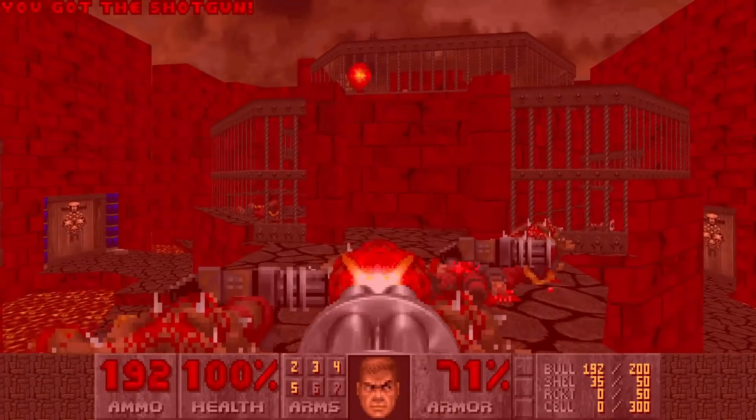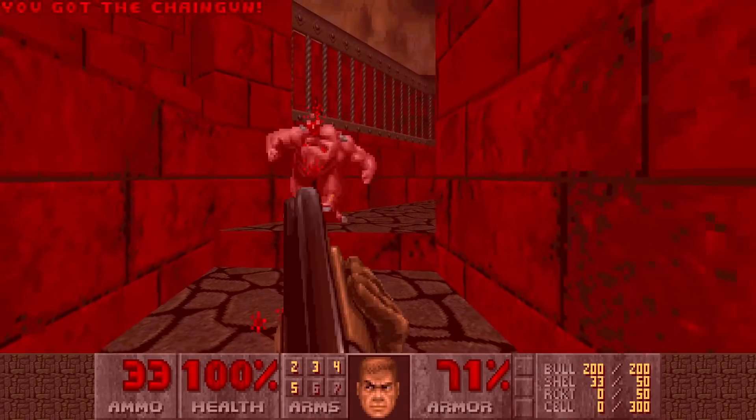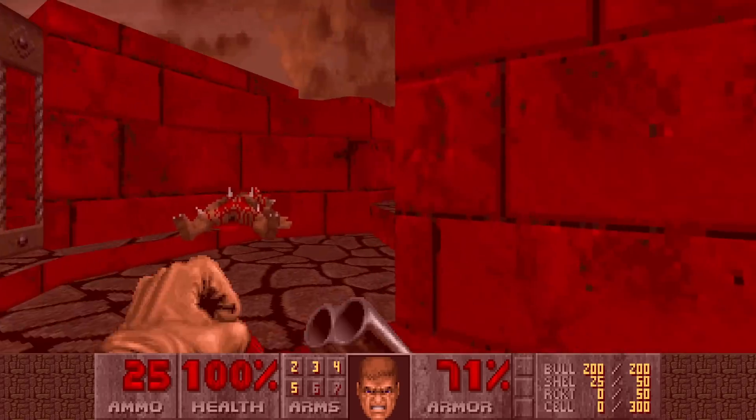Then there's a yellow door. We don't have the yellow key yet, so we're gonna skip it for now. Now, time for my favorite activity: a Baron versus a Super Shotty. Heck yes.